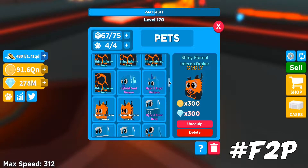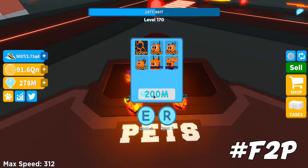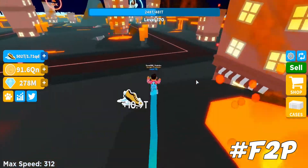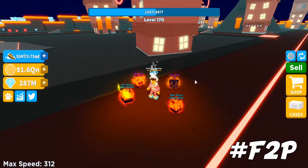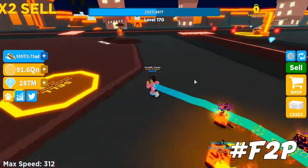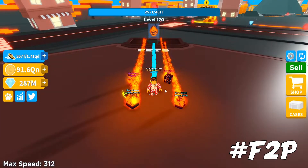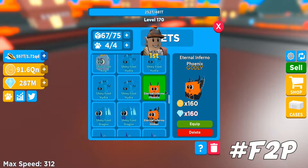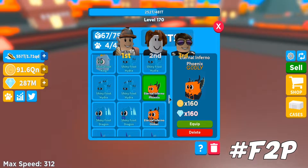Luckily, that suggestion was accepted by Wasted — and it wasn't only me suggesting that. Most people on the Discord server were suggesting to lower the price from 200 million, even down to 50 million. For me, 200 million is grindable, but the real problem was the godly stats, which were actually boosted now. The best godly from this map — the Phoenix one — now has a times 160 multiplier, up from its original times 110, so that's an additional times 50 multiplier for everyone.